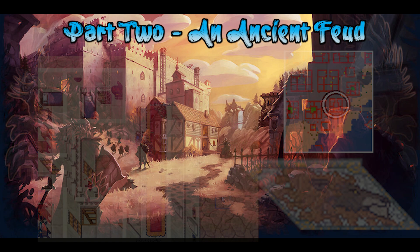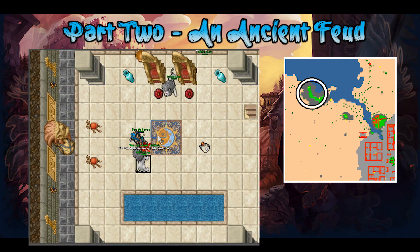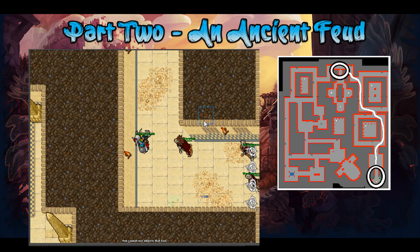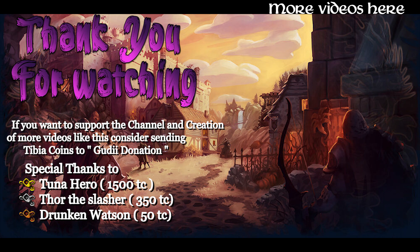You'll also be able to use the shortcut to the lion sanctum located at the top of the Lions Rock mountain. There is another shortcut through the were hyenas which is closer to the mini bosses and slightly easier to run through. These mini bosses can be repeated every 20 hours for an average of 50k per round. With this the quest is done. Thank you for watching, and special thanks to Tuna Hero, Thor's Slasher, and Drunken Walton.